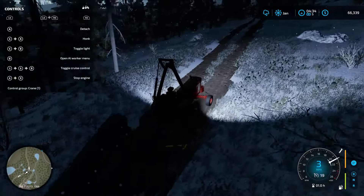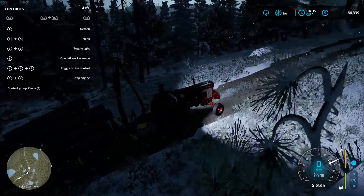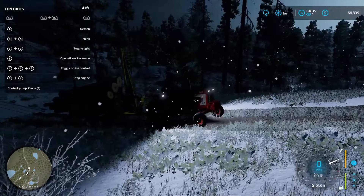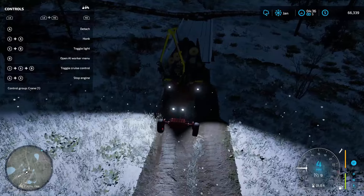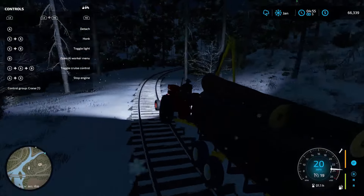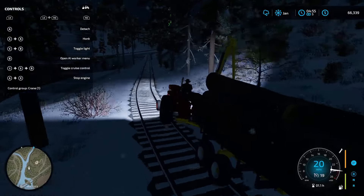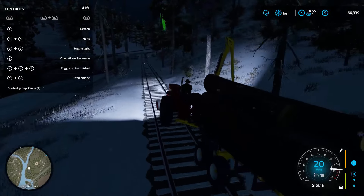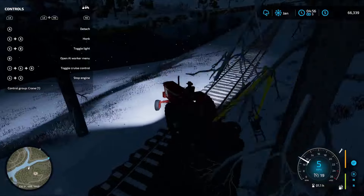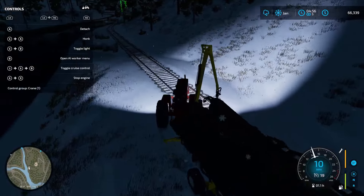Let's see if we can make it up the hill. We are slipping again - we're going to have to sell at a different sell point or get there a different way. We found a path that will work, just hopefully no trains coming. Here's the sell point just up here - a little spin out, trying to keep one tire on the track for some traction.